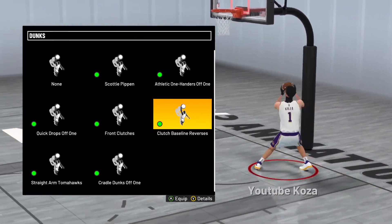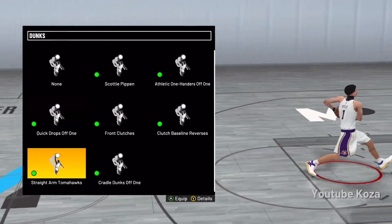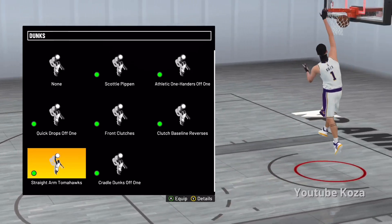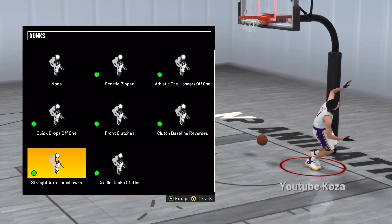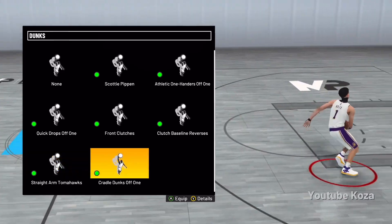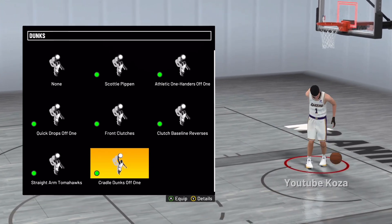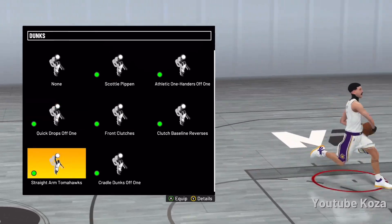If someone chases you down, the ball is at your chest and they really can't chase it down without fouling you. I don't really do reverse dunks or baseline dunks, but if I was going to do one, these are the ones — you clutch the ball so you don't get blocked and you pull it away. Now these right here are the OP straight arm tomahawks — quick strides off one foot, and you're dunking that thing. A lot of the glitchy dunk animations I get come from this package, unlocked at 80 driving dunk. Cradle dunks are pretty quick but they do have some slow animations, so watch out.